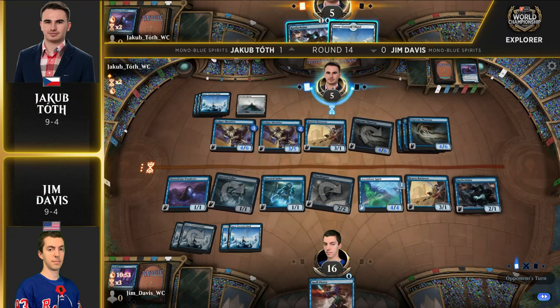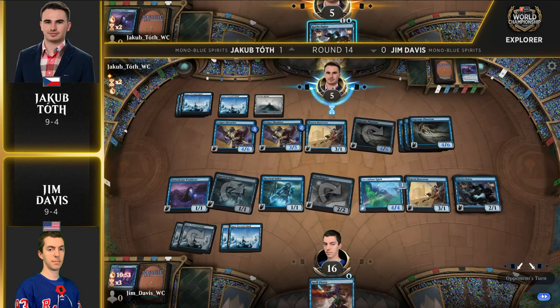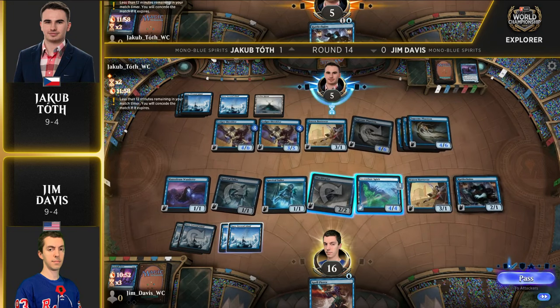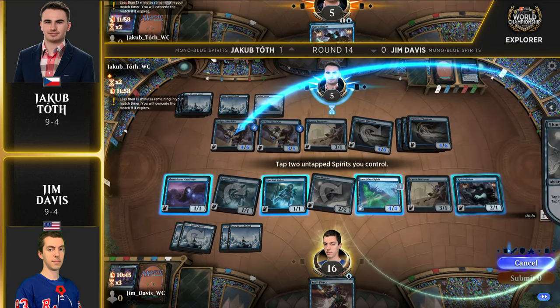Jakub is at five life. He might look like he has the better board with the Supreme Phantoms and the large Ledger Shredders, but he still needs to find a way to survive here.